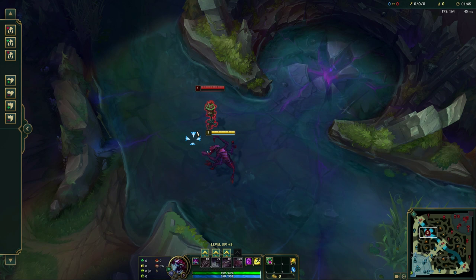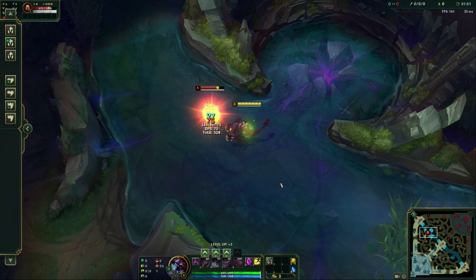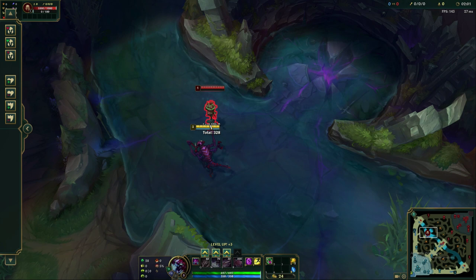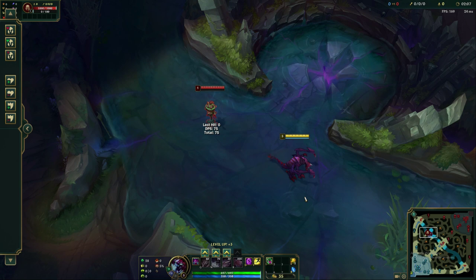Cho'gath as a champion is a bit of a tank damage-soaker, frontliner for your team. He has some crowd control in his kit and a little bit of execute damage with his ultimate, which we're going to talk about later on. But he is still a very combo-reliant champion in terms of 1v1-ing your lane opponent, so you're going to have to get good at tying some of these abilities together. But if you do, he can be very oppressive.